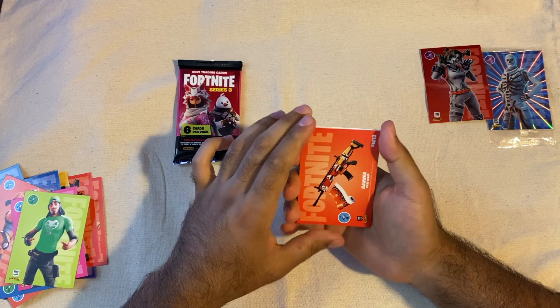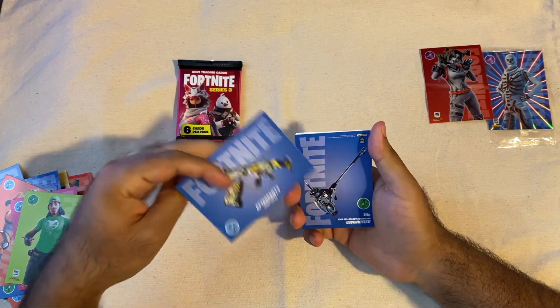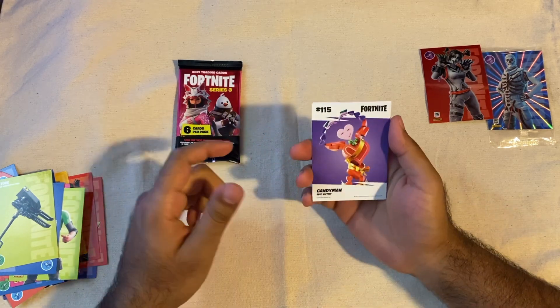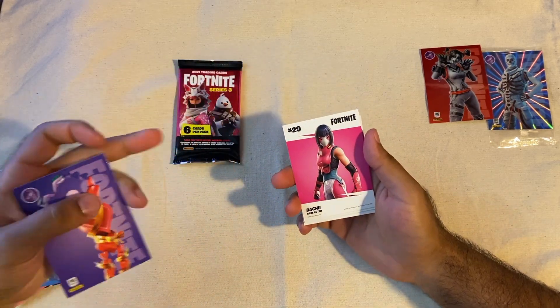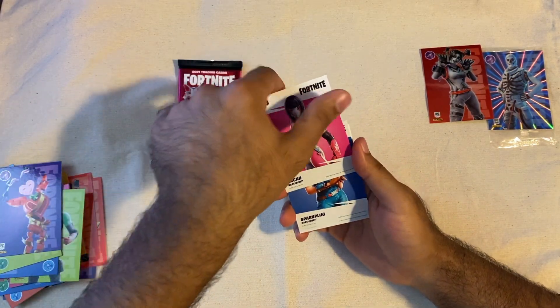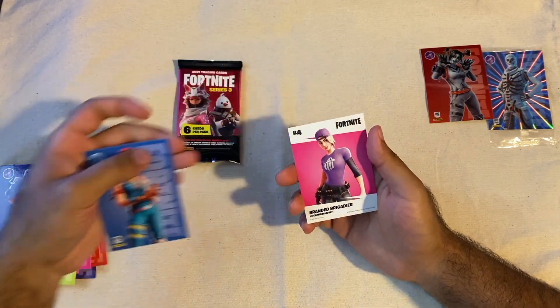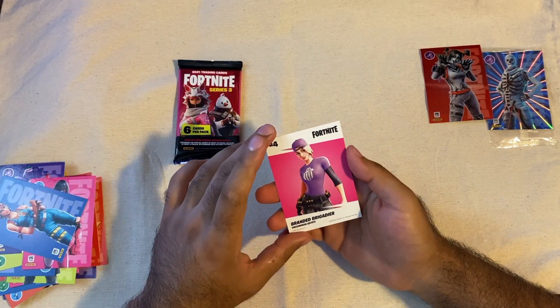Now we got Banner and After Party. We got Candy Man, we got Mochi, we got Spark Plug — nope — and we got Branded Brigadier.